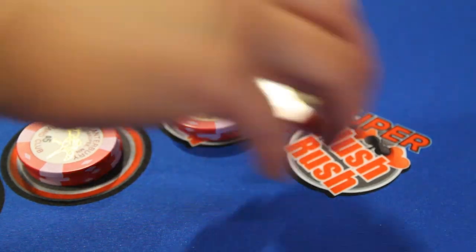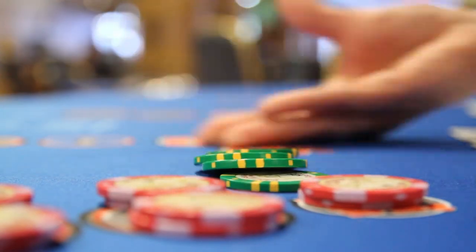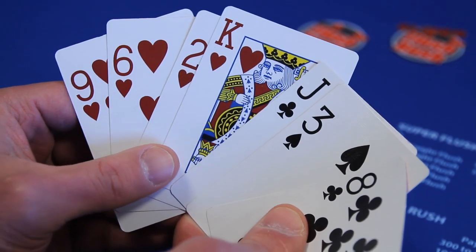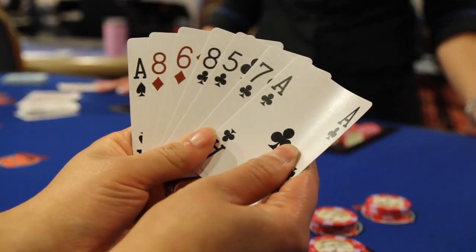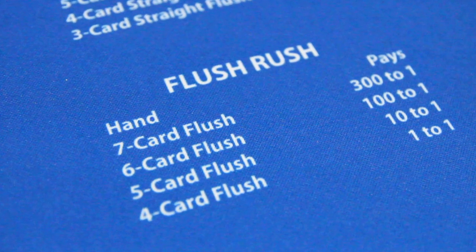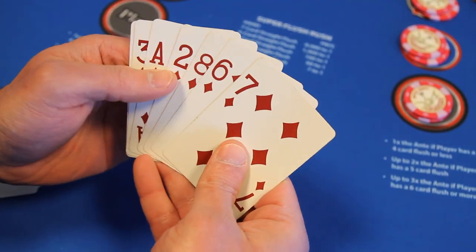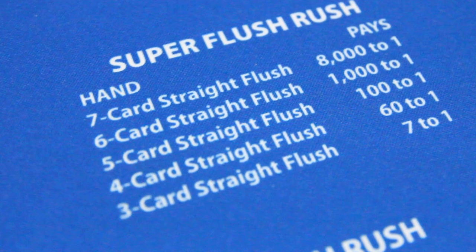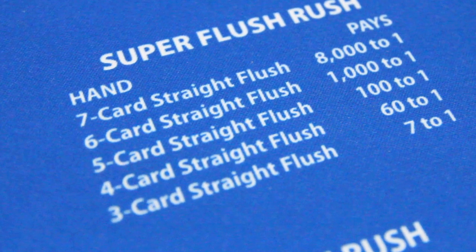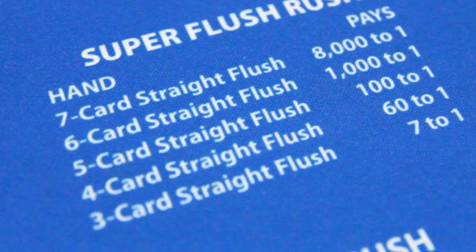I Love Suits gets even more exciting with our bonus flush rush and super flush rush wagers. The flush rush side bet pays according to the number of cards in your flush. The payouts range from one-to-one up to three hundred to one with a seven card flush. And our super flush rush wager pays a three card straight flush seven to one, up to eight thousand to one with a seven card straight flush.